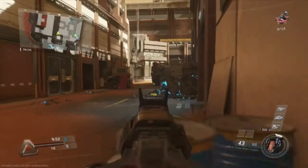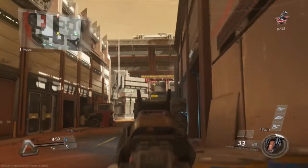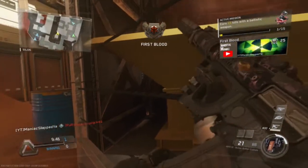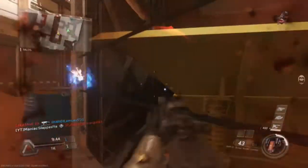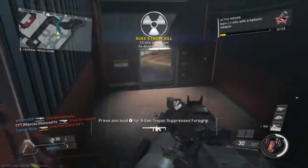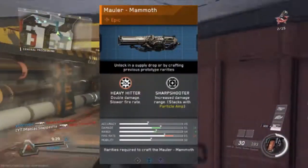Hey guys, what's going on, it's your boy Maniac here and today I'm back with the top five variants on Infinite Warfare that you can get because they're overpowered and really good. With that being said, let's go ahead and hop straight into the top five. Number one is the Mauler Mammoth.